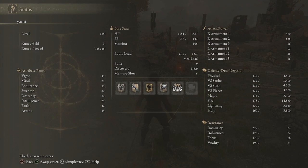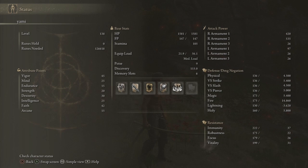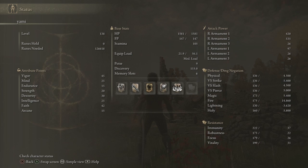Let's look at my stats. I'm level 138. My vigor is at 45, endurance at 25, and my intelligence is at 25 — that's because I need it for Moon Veil. I've got 42 in faith for my black flame spells, and 15 in arcane because I'm using katanas and they make people bleed, so I want to help that out a little bit.